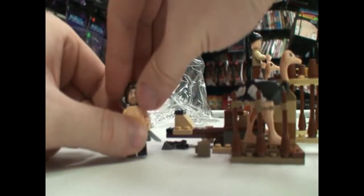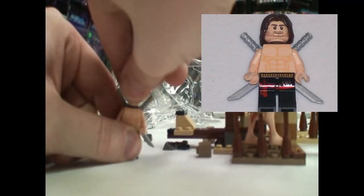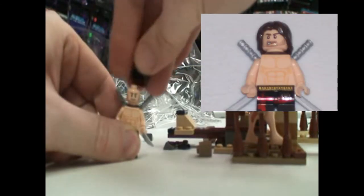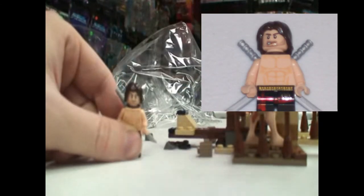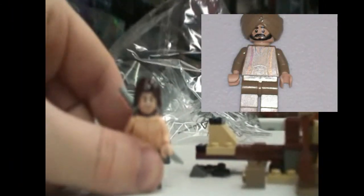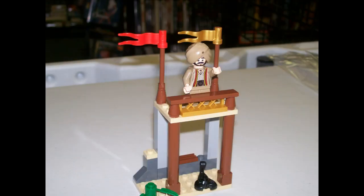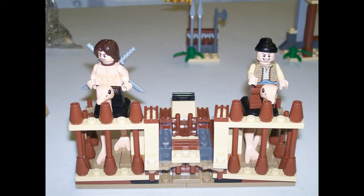Now, one of the great things about these Prince of Persia figures is they've got changeable heads to change the expression, shown here on Dastan and on the Sheik. Now these ostriches measure over two inches tall. The platform here measures over four inches tall, and the gates measure about five inches wide.